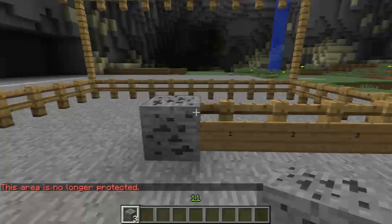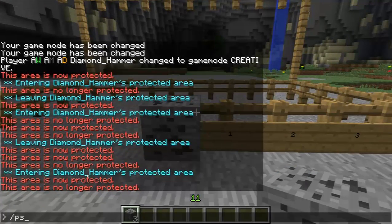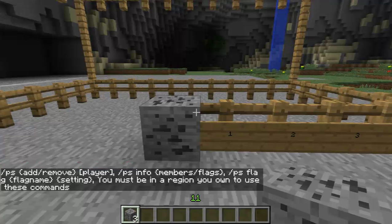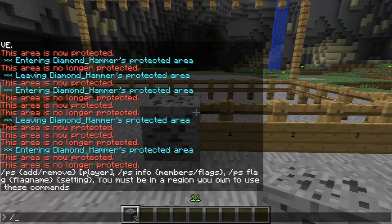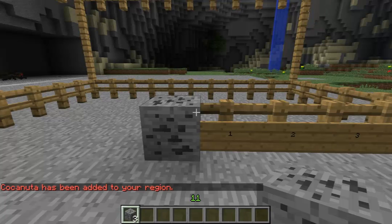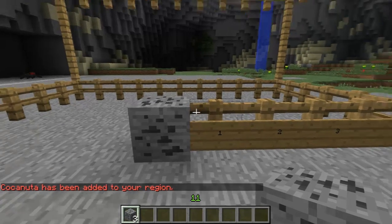There are certain things you can control within the area. For example, if I type 'ps' it gives me a list of all the commands I can use. You can add other players to your protected area if you want to let them do certain things. For example, if I want to add Coconut to my list of friends — people that can do something — I've added him to my region and it gives me a message confirming that.